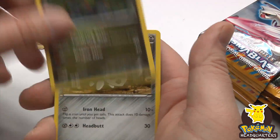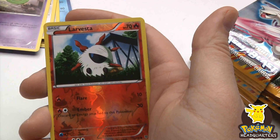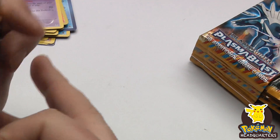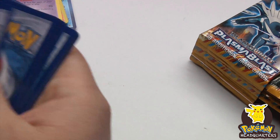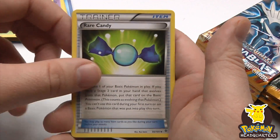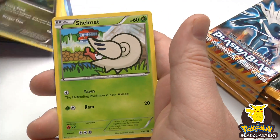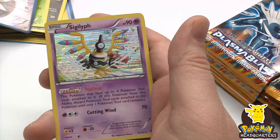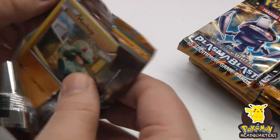Hopefully I'll have enough to do some sweet gameplay — I'm pretty sure I will. Larvesta reverse holo, Drifblim as our rare. Rare Candy. The secrets are really popular and really expensive in this set — maybe we'll find one. Escavalier reverse holo rare and Sigilyph holographic rare — a dueling rare pack, which is always nice.